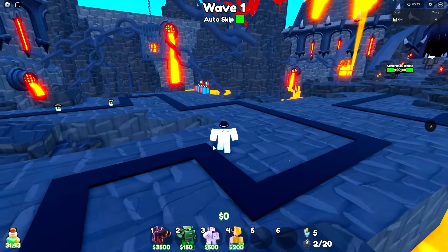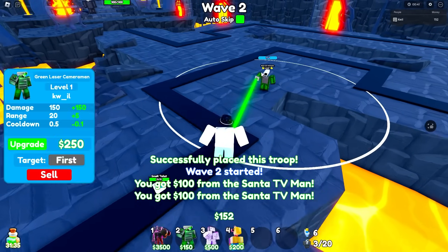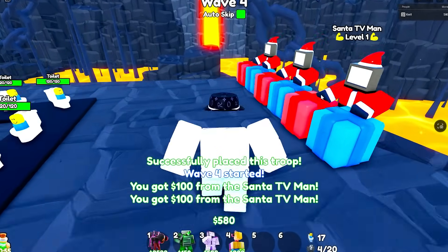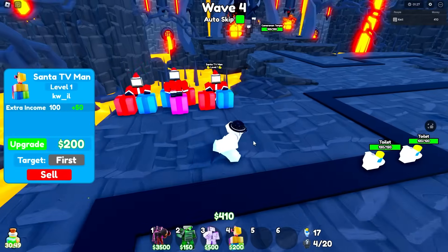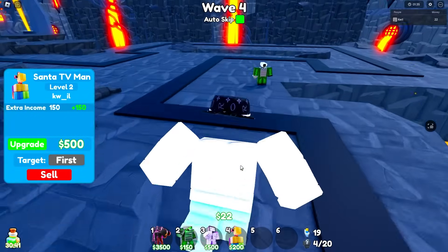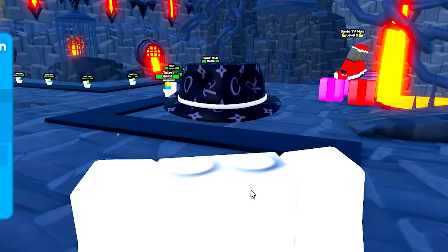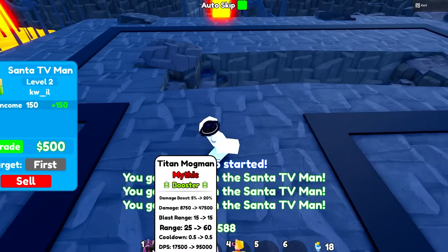For the early game, green laser go on. Skip — there we go. Place down another santa, upgrade this guy here. Now before we place the Mog Man I want to get quite a few of these placed and upgrade them all to at least level five or six, enough to keep the Titan Mog Man stable. When we place him down he will have a cooldown of 0.5 so we shouldn't have to worry about anything.